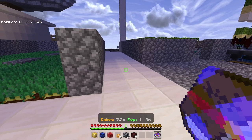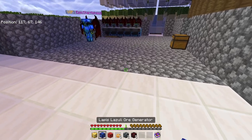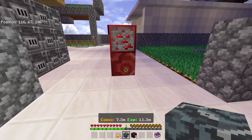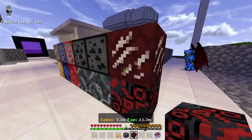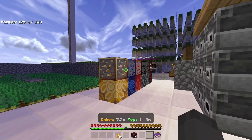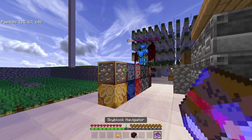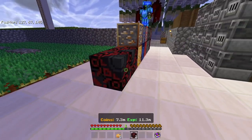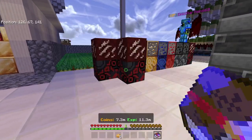Now if you click either of these, they will give you some ore generators which actually work. And if you place them down — I'm not going to place all of them, but just as a demonstration — obviously they're gone from my inventory, but then if I click again, I should be able to get them back.